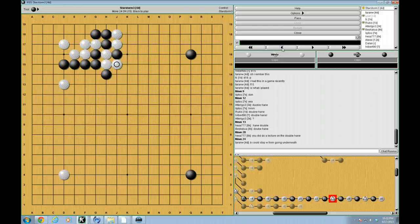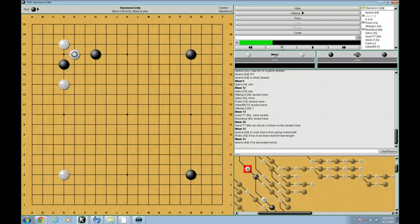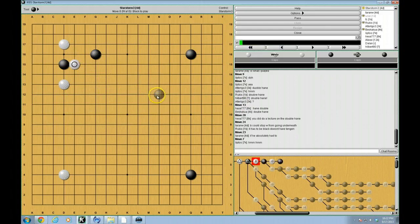If you absolutely had to, we'll get into a whole lecture on this particular fighting technique. The main point is that this is not good for white. So usually we can't do A. But there are a few other moves that are interesting. So let's take a look at B. B is the one that most immediately comes to mind, because it's the move that's done with the two-space high pincer.